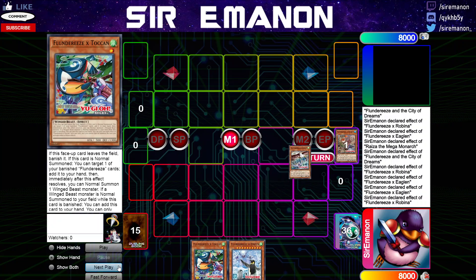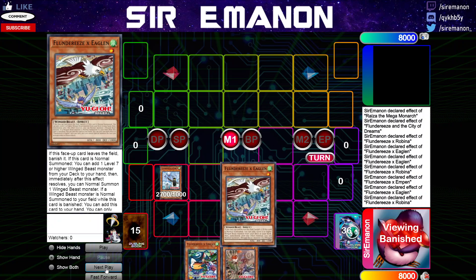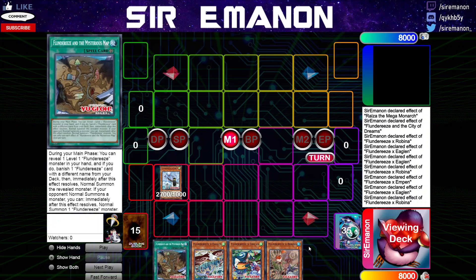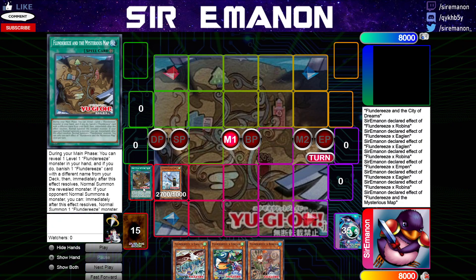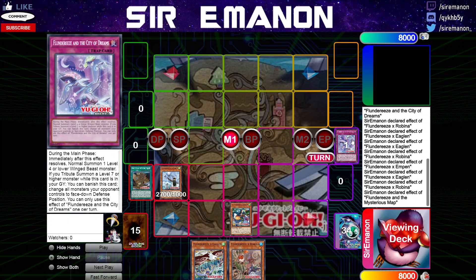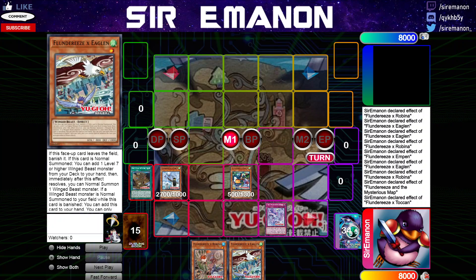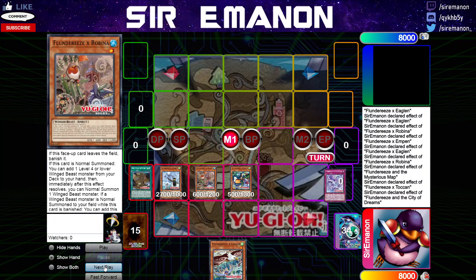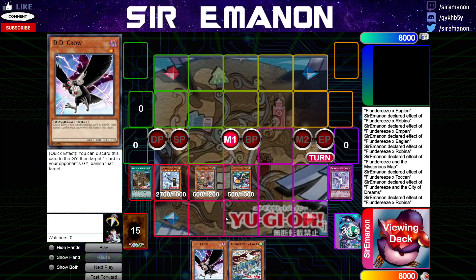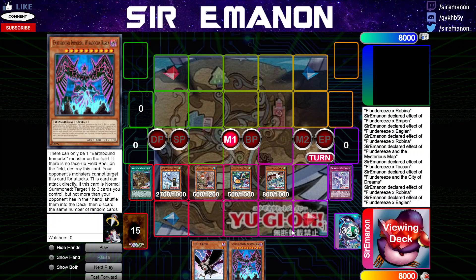We grab our Penguin, go for Robin, then Robin grabs Toucan. Then we immediately go for our Penguin, triggering everything in sequence. Those get added back, and we add the field spell to hand. Because we have access to Toucan, we can synergize these two cards nicely since the field spell can fetch anything from your deck — not just monsters. We reveal Toucan, go for City of Dreams, summon Toucan, then add back City of Dreams. We have the exact same position as before but with two extra cards. We can go for Robin off City of Dreams, Robin's effect grabs something — DD Crow, Ostrich, or another level 1 Flundereeze. Then we use Eagle to add a copy of Earthbound Immortal Kocha Rasca.